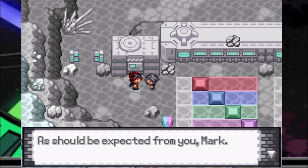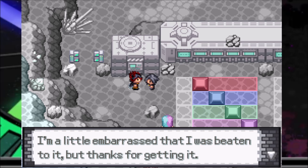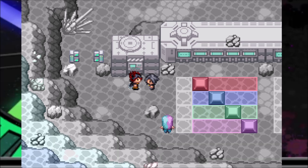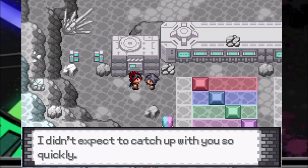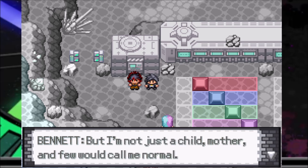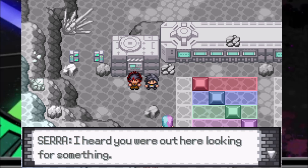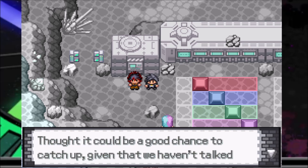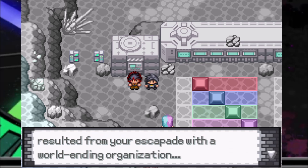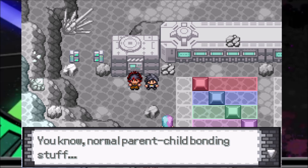Impressive — as should be expected from you, Mark. When did Sarah get here? 'I'm a little embarrassed that I was beaten to it, but thanks for getting it. Anyway, Victini awaits.' 'Oh, you're here — I didn't expect to catch up with you so quickly.' 'Mother.' 'I really wish you would just call me mom like a normal child.' 'I'm not just a child, mother, and few would call me normal.' 'Why are you here?' 'I heard you were out here looking for something — thought it could be a good chance to catch up, given that we haven't talked since I nearly fell into a black hole from your escapade with a world-ending organization. You know, normal parent-child bonding stuff.'